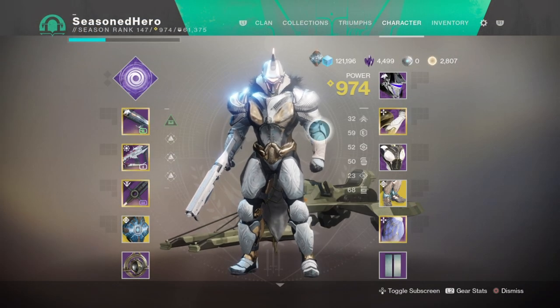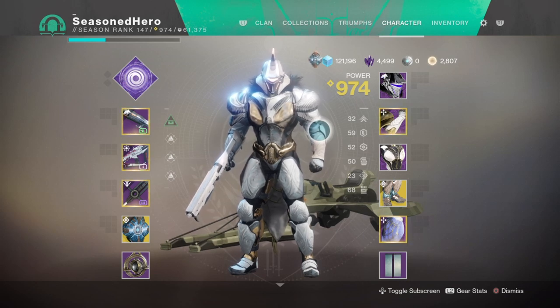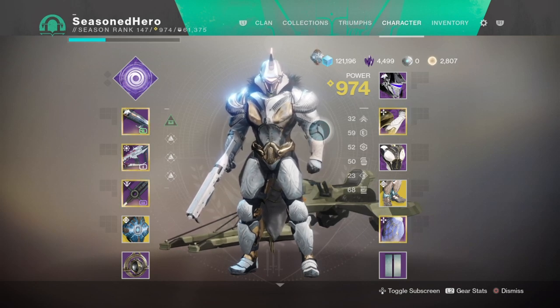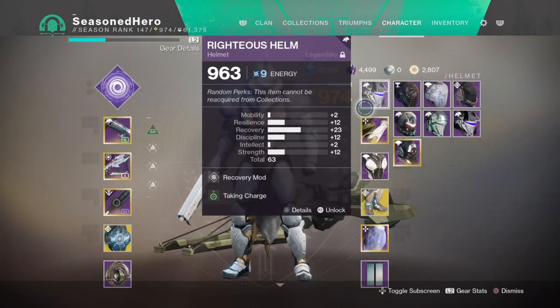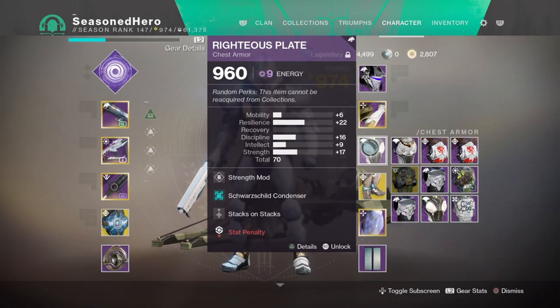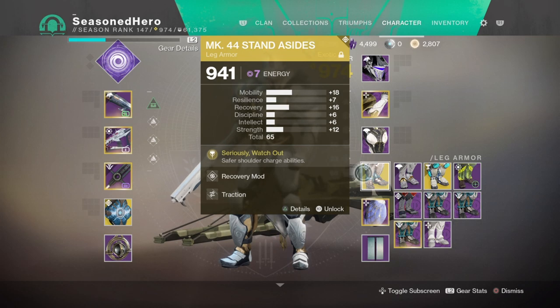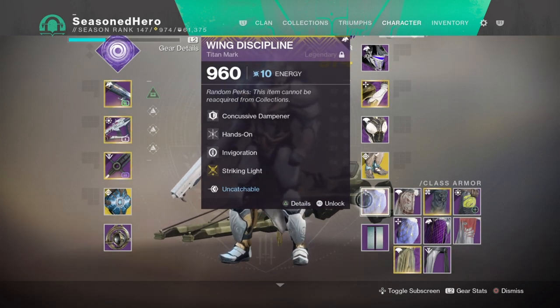For the other armor pieces you will need three arc-affinity Season of Dawn pieces and one void-affinity Season of Dawn piece for the mods being used. The mods are: Head — Recovery and Taking Charge; Arms — Strength and Heavy Handed; Chest — Strength, Unstoppable Condenser, and Stacks on Stacks; Legs — Recovery and Traction; Class mark — Concussive Dampener, Hands On, Invigoration, and Striking Light.